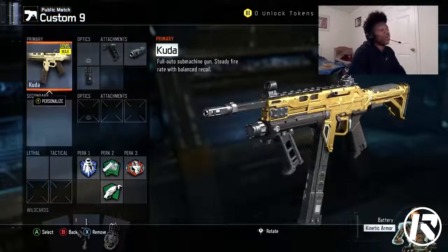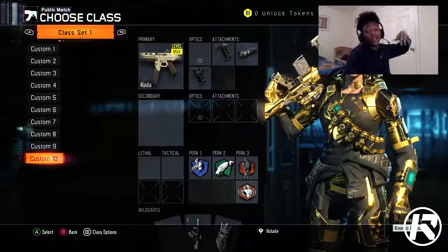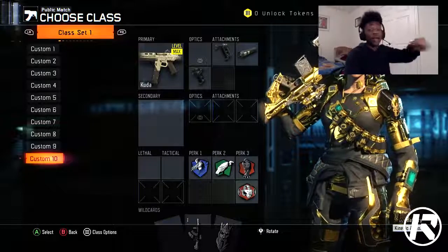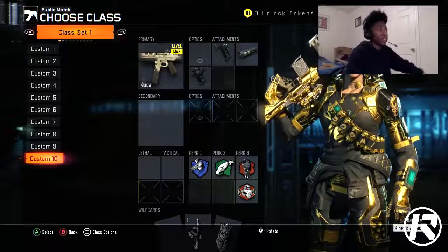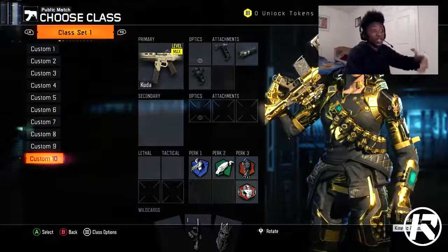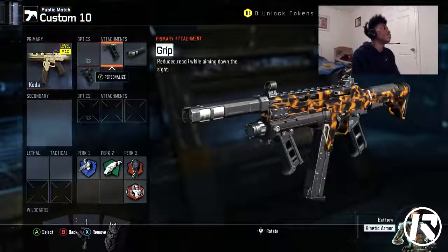That's it for the first one. Let's move on to the second class for the KUDA. This is going to be a stealth class for all my stealth people out there who like to stay stealthy, work their way around the edges of the map, and don't like going too much in the middle. This is for people who play search, dom, and just want to try to get high killstreaks and a nuclear.